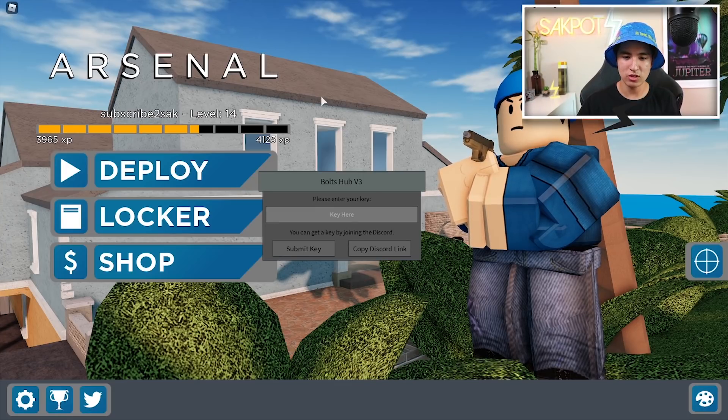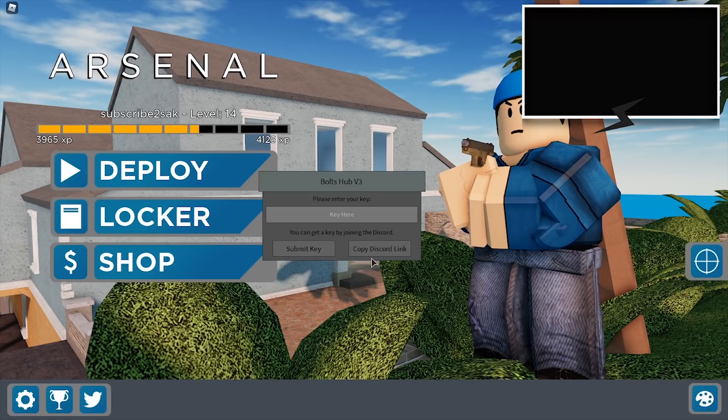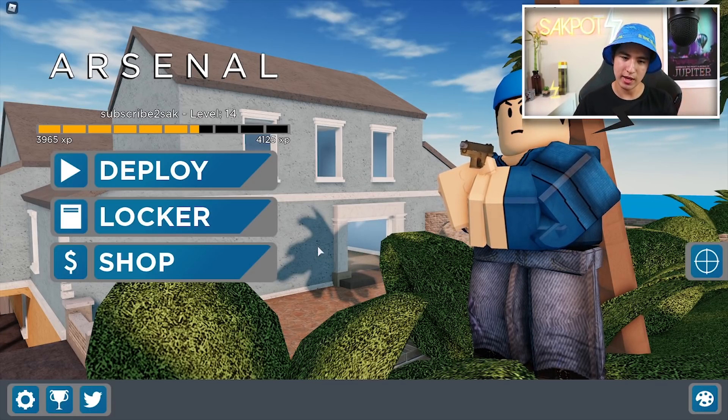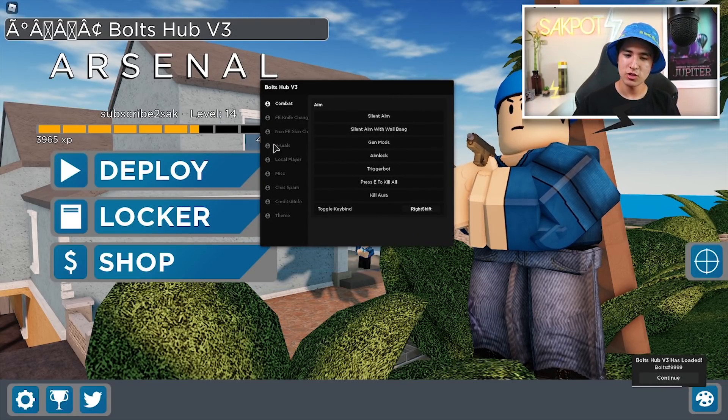And once you guys have executed the script, you should see this in the middle of your screen. You're going to want to copy the Discord link and join the creator's Discord. Once you got the key, you're going to paste it and then submit it. Once you guys have submitted the key, it should load up the GUI as you can see right here.